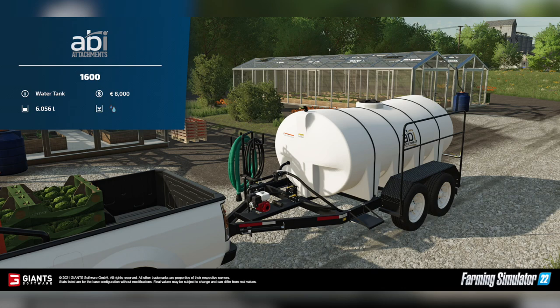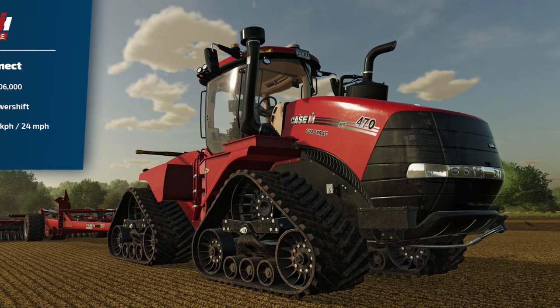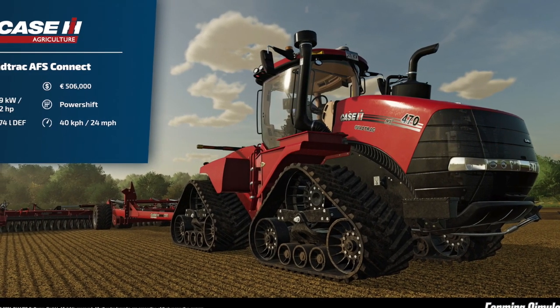Our third fact sheet today is the AB Attachment 1600 water tank. This tank costs $8,000, holds 6,056 liters of water only. You'll be able to pull this behind anything, but shown here is the 2017 pickup pulling it. Super excited to see what we're going to be getting here, hopefully sooner rather than later.